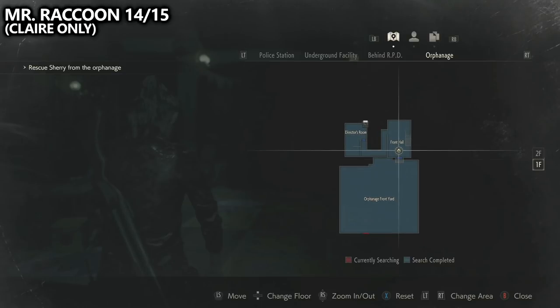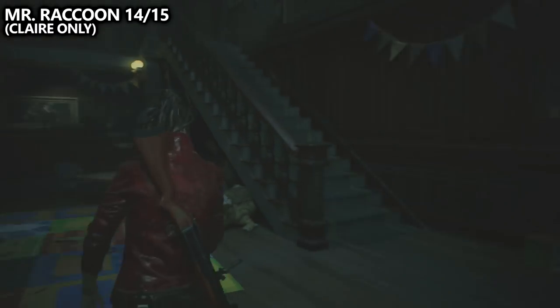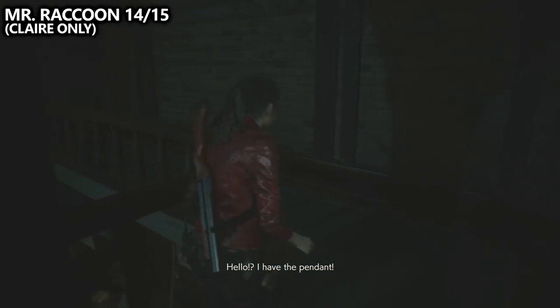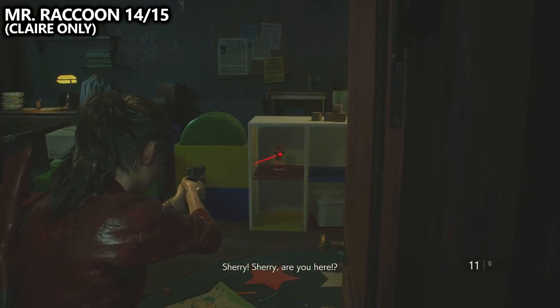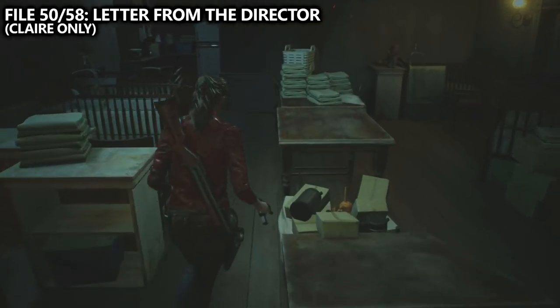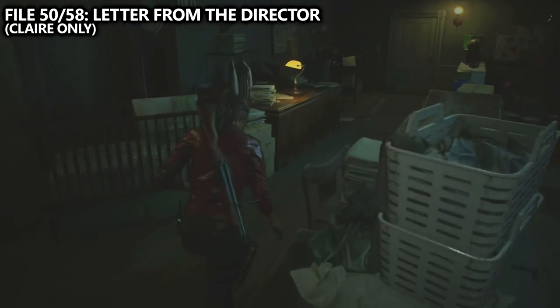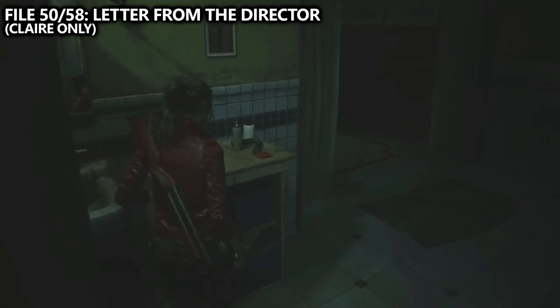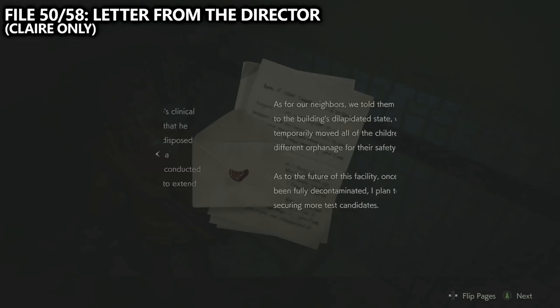We've then made our way inside of the orphanage. Instead of going to the left, which would be the natural path, go up the stairs and through the door. Directly in front of you on a small ledge, you should find Mr. Raccoon number 14 of 15 — we only have one more left. Additionally, while up here, find file number 50 — the letter from the director. Work your way around towards the washroom and in the far corner on a small stool, find the file.